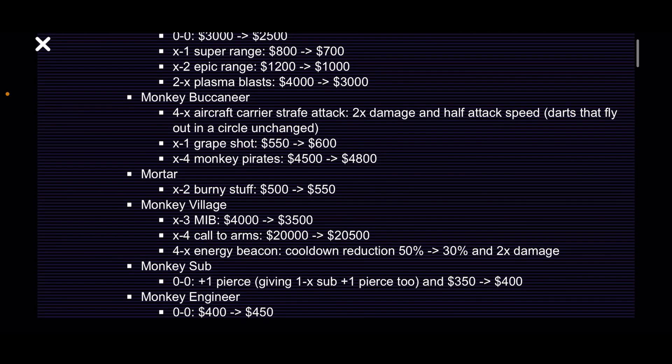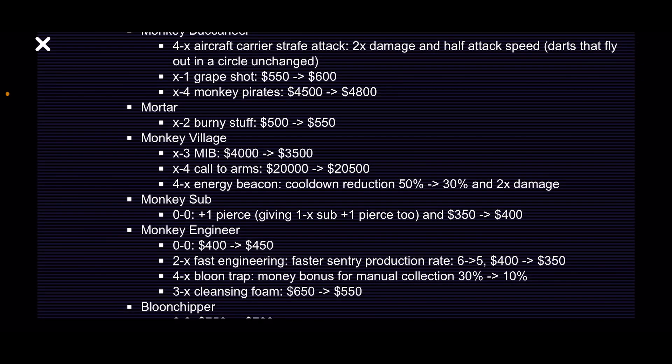Monkey Sub: the 0-0 now has plus one pierce, giving a 1x sub plus two pierce, and the price goes from 350 to 400. Fifty dollars more isn't the best, but the pierce is going to help a lot early game.